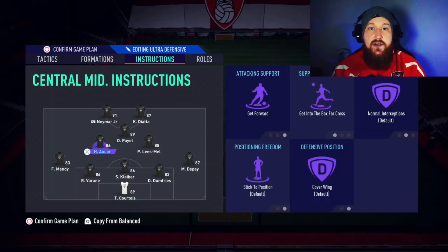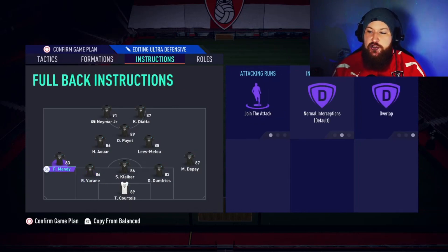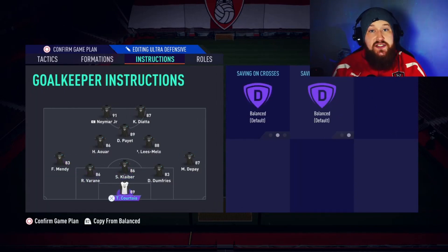Onto the defensive half — it will be no surprise that all three centre backs need to be on stay back while attacking. As for your full backs, they want to be on join the attack, normal interceptions and overlap. What this means is they still get back and do their defensive duties, but as soon as you go on the attack they make positive runs down the wing close to the touchline, meaning the opposition full backs can't really mark them — quite often these wing backs will be unmarked if you need to play the ball wide or switch to the other side. For the goalkeeper, put these on whatever you're comfortable with; I personally don't change the goalkeeper and prefer to manually bring them out when I want to.